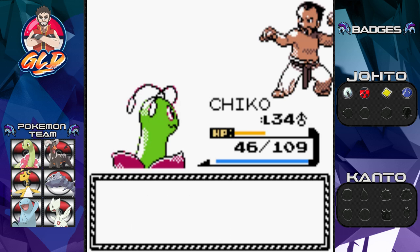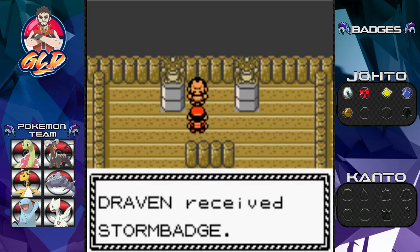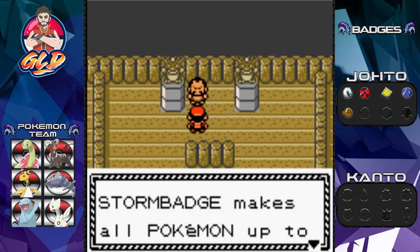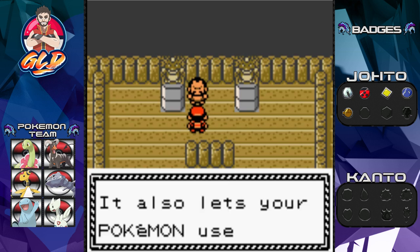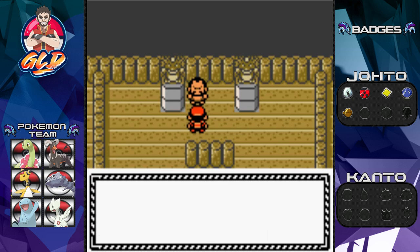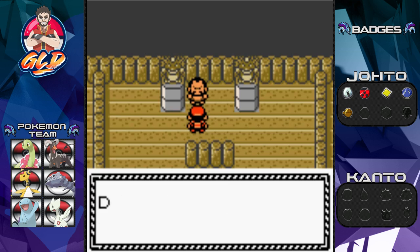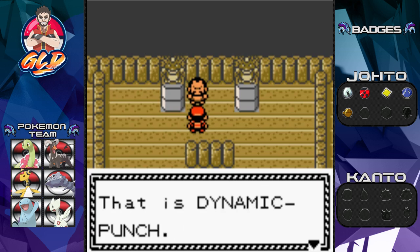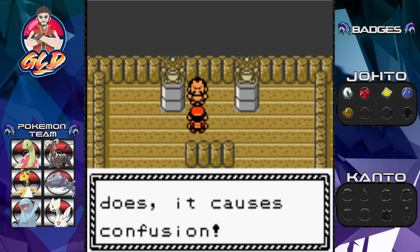Chuck has been defeated. You're worthy of the Storm Badge! And there it is, guys — five badges. The Storm Badge makes all Pokemon up to level 70 obey, even traded ones. It also lets you use Fly outside of battle. Take this too — TM01, which is Dynamic Punch. It doesn't always hit, but when it does, it causes confusion.